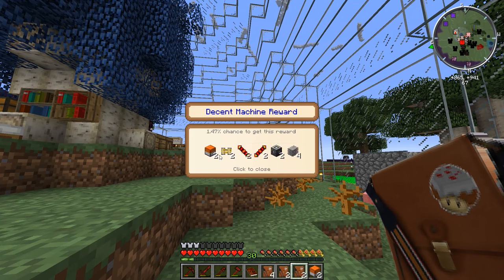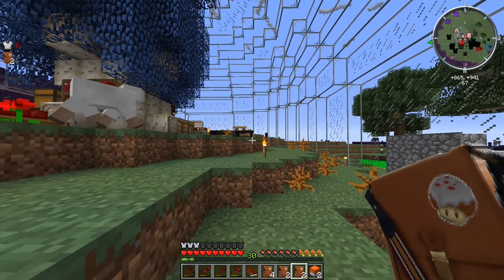Ooh - two machine frames, two pneumatic servos, two redstone conductance coils, two reception coils, two machine frames, and four plastic sheets. That's actually pretty good. It says it's a decent machine reward, but hey, that's not that bad. Let's grab another machine bag.